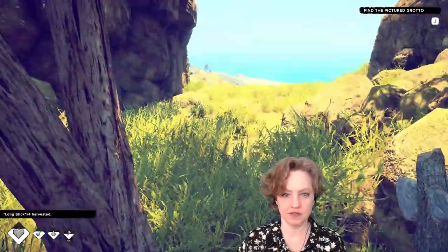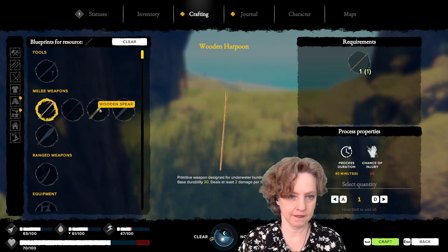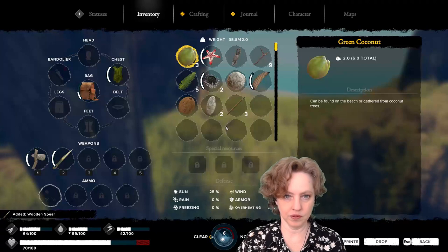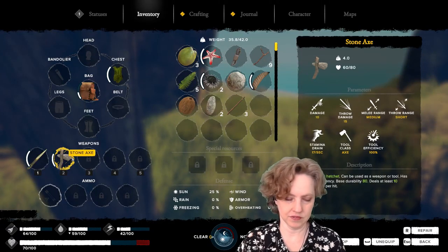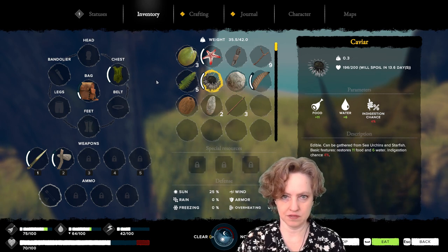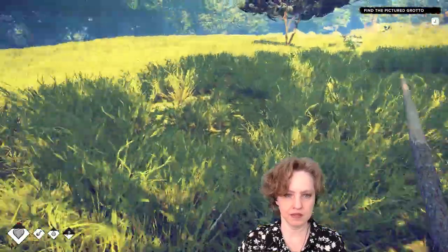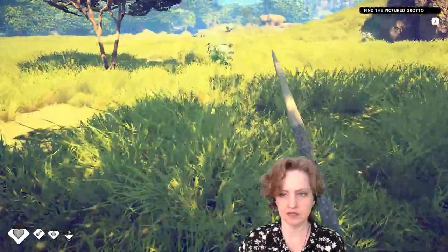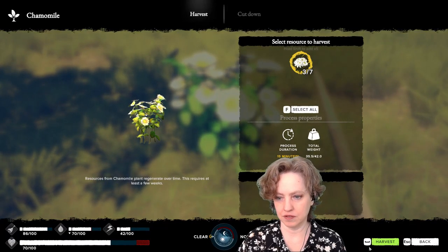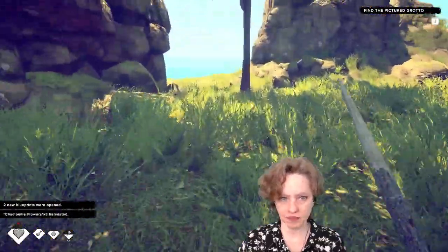We're still in the shade but it's closer — it seems to move. We'll make a spear. Then in our inventory I like to have the spear on slot one. Right here is some chamomile — I'll grab it, but we don't need that many. I don't want to spend too much time.